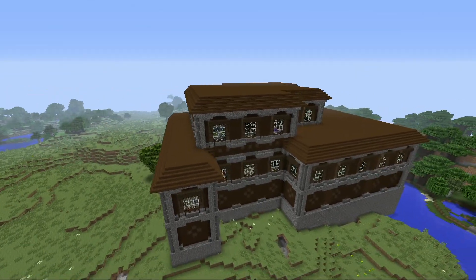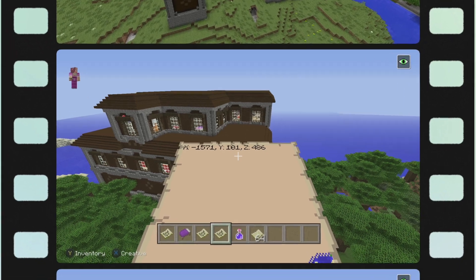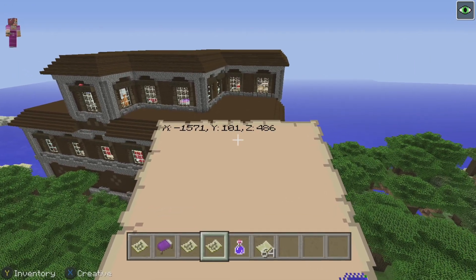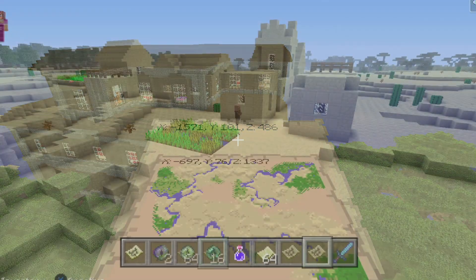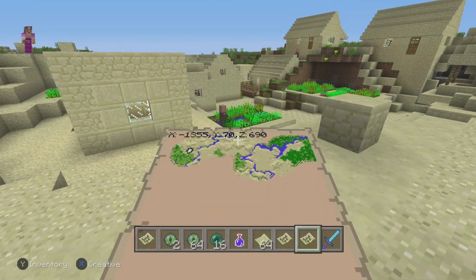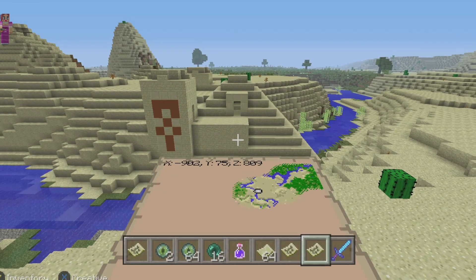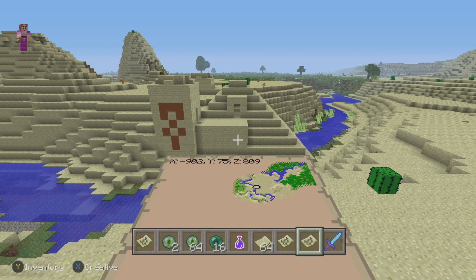I've also found the coordinates for quite a few villages, as well as a desert temple and about three ocean monuments. And you do spawn right at an end city and a ship once you make it all the way through to the end. So it's a pretty awesome seed for the Minecraft Xbox One version.